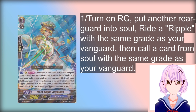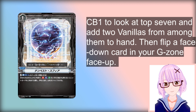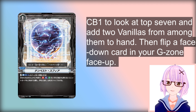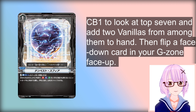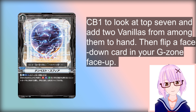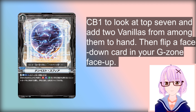Now for the rest of the deck, we have Tempusphere. Tempusphere is a new Order card, once per turn like all Order cards. What it does is by discarding it and paying Counterblast 1, you get to flip a card in your G-zone face up. After that, you look at the top 7 cards of your deck and find 2 Vanillas from among those cards. This card is mostly just a consistency engine, but you can also use it to do some pretty cool stuff.